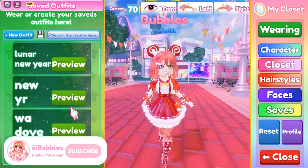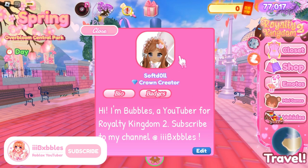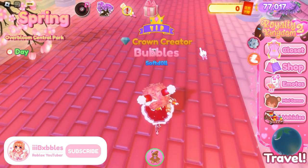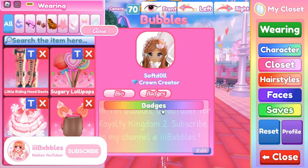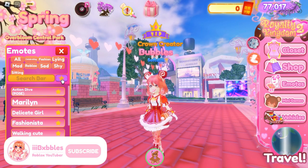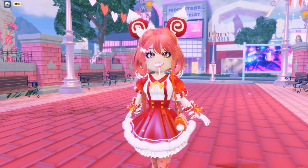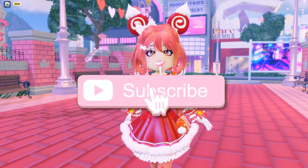You can also access your saved outfits. Moving on to Profile — here is your journal where you can see all your badges. I have my own official patch in Royalty Kingdom 2, which is why it says Crown Crater above my head — that's what they call influencers in the game. You can view your bio and customize your emotes, which also have a favorites option for quick access.